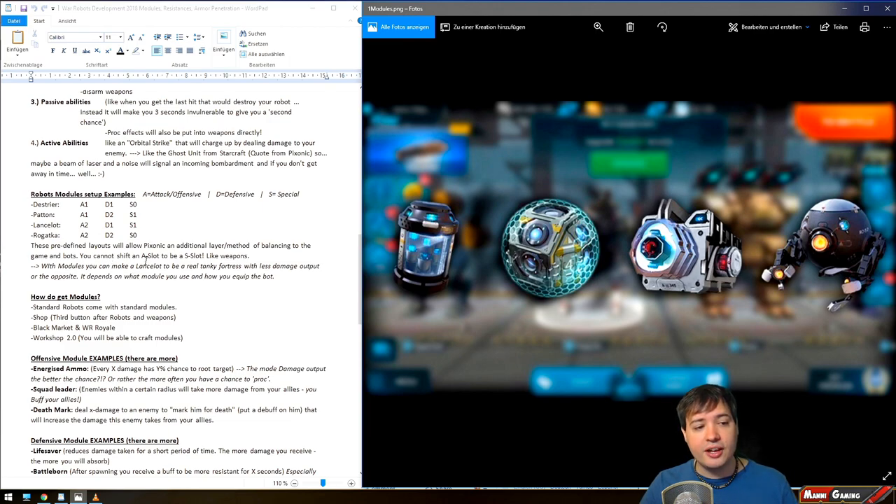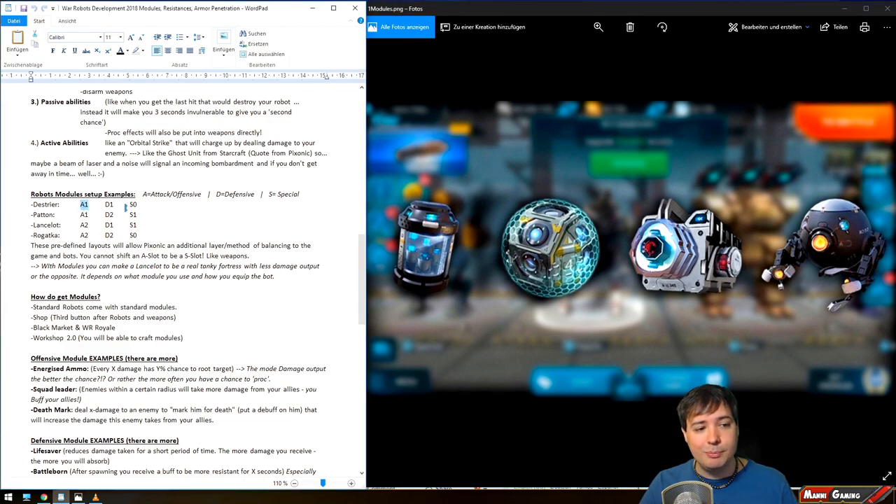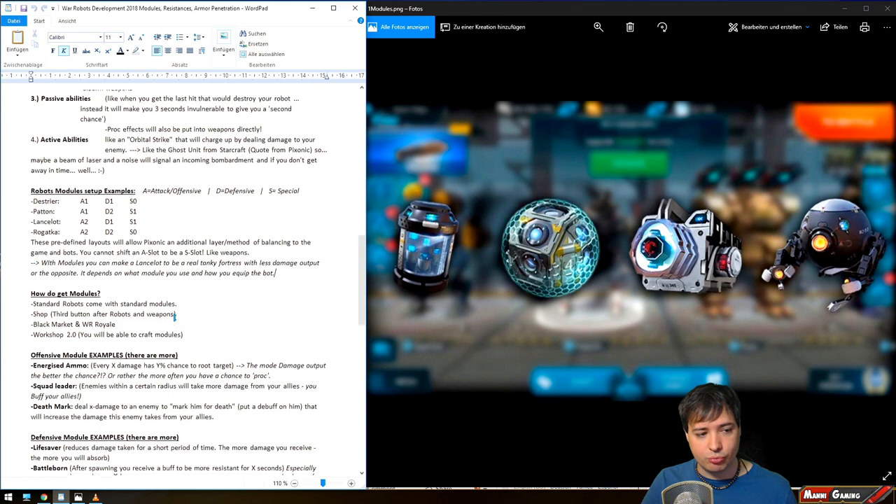You cannot shift slot types — you cannot make an A slot into an S slot. They are predefined hard slots, just like weapons. You can't make the Rogatka use two heavy weapons; it has two medium weapons. Similarly, you can make a Lancelot a real tanky fortress with less damage output, or the opposite, depending on what modules you equip.